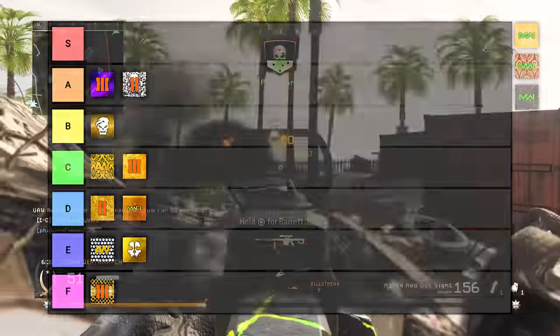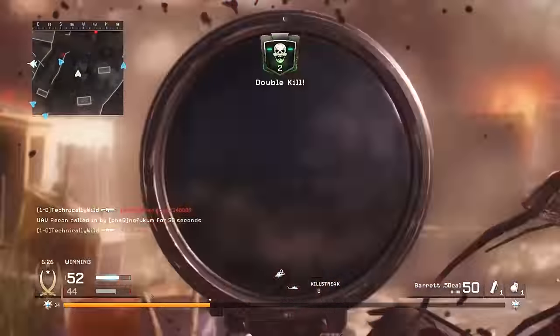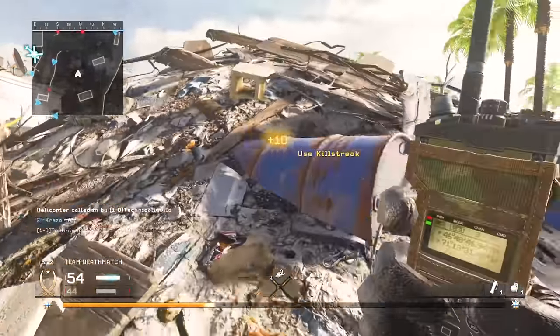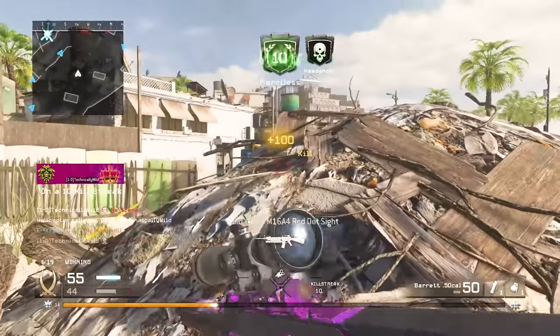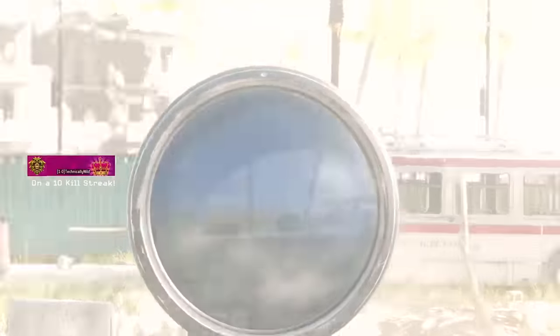This may be controversial, but I'm throwing Black Ops 3's Dark Matter into A tier. It is a really cool camo and a lot of people's favorites because it was the first mastery camo they ever unlocked. However, strictly comparing Dark Matter against other mastery camos, A tier is where it lands.